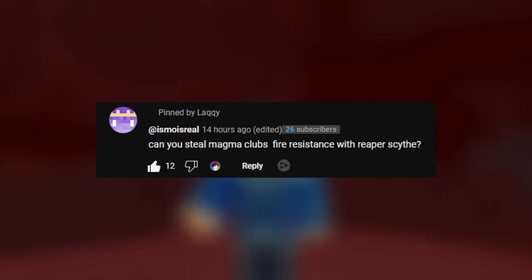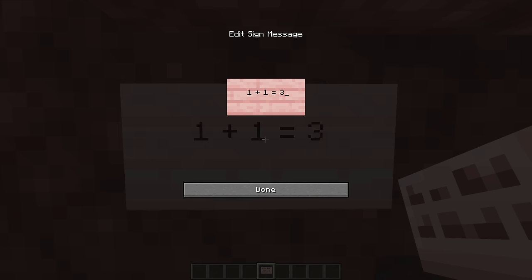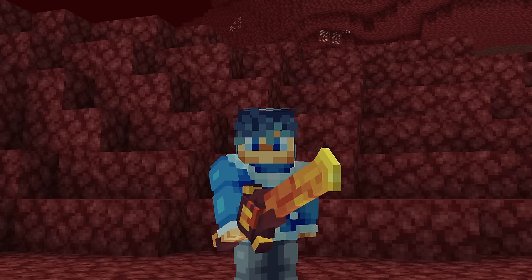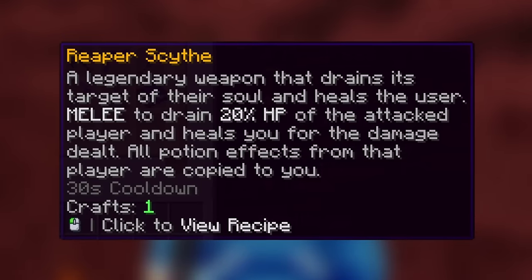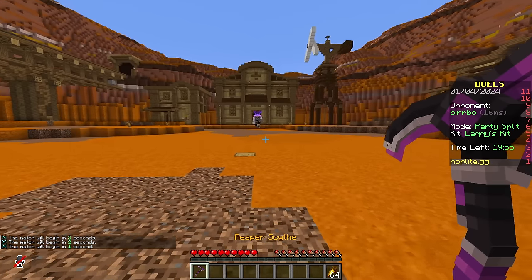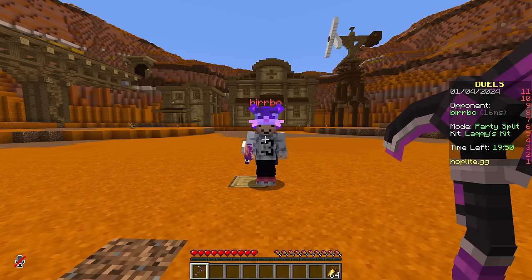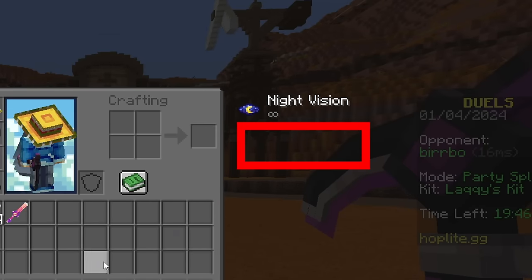IsmoIsReal asks: can you steal the magma club's fire resistance with the reaper scythe? This is actually really simple to answer. Because the magma club's primary ability is permanent fire resistance while holding in either hand, all we need to do is hit an enemy holding a magma club with the reaper scythe's potion copy ability. By loading into a duel with both of these weapons, we can test the interaction. So I need your help to see if the reaper scythe copies the magma club's ability. Just stand right there for me. And... No, it doesn't. Myth busted.